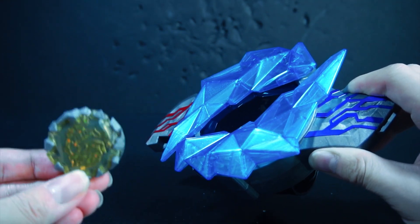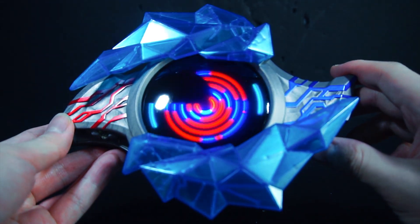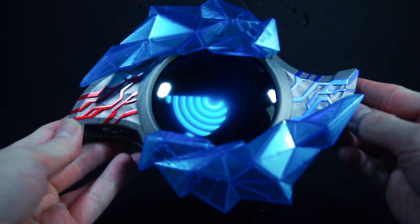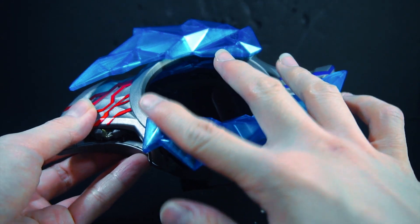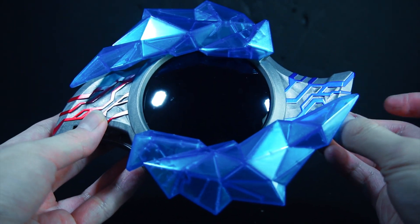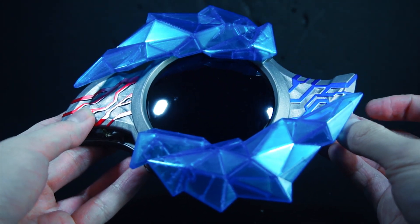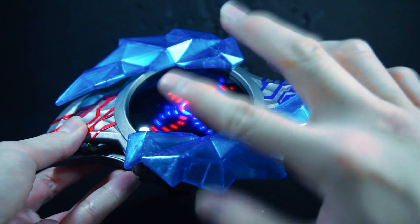Ginga Victory. We have both Hikaru and Sho with the Ginga Sparks standby. We have Ginga's animation with Ginga Victory's transformation. This one actually does have a finisher, carried over from the Dimensionizer. It's really cool to actually have those two in there.